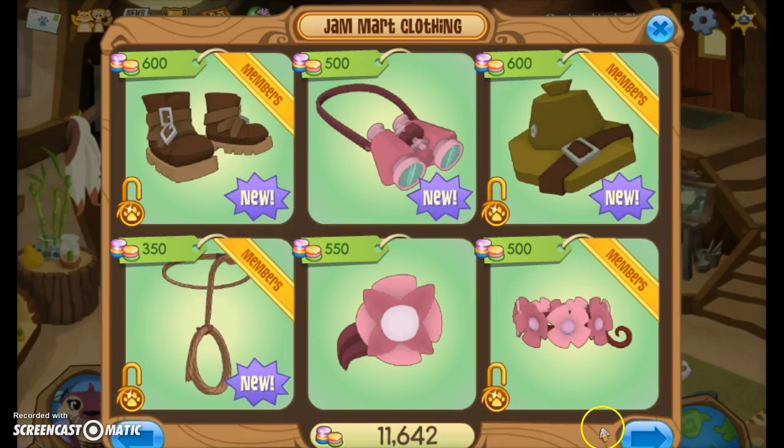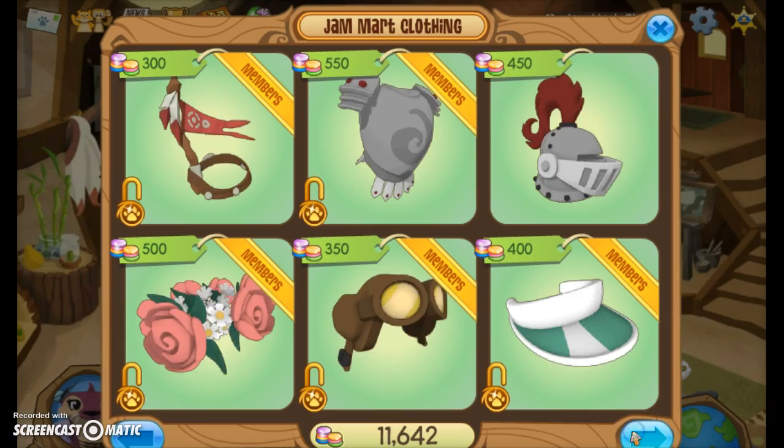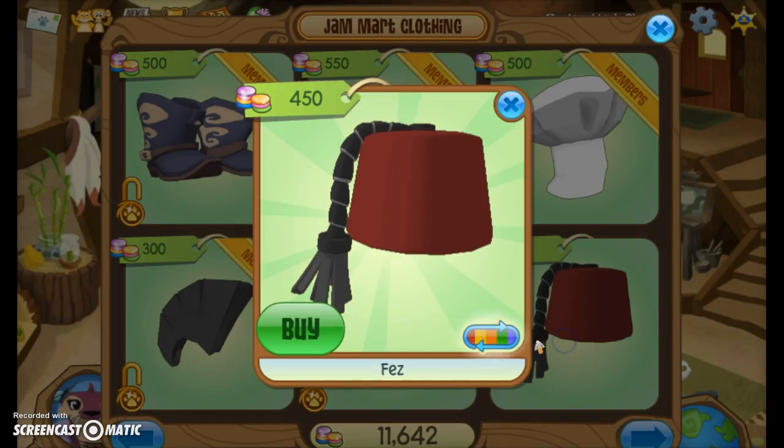If you go to Jam Mart Clothing and go a couple pages in, they actually have a fez. You can get the fez in red, pink, blue, green, white, brown, purple, and black. And that's just really awesome.